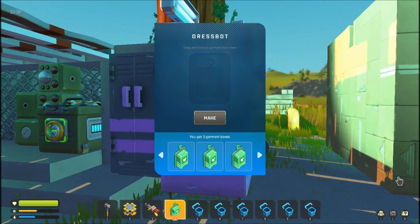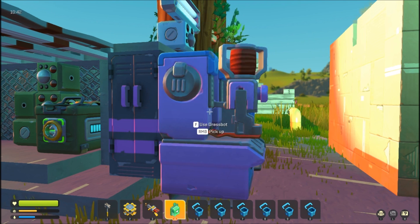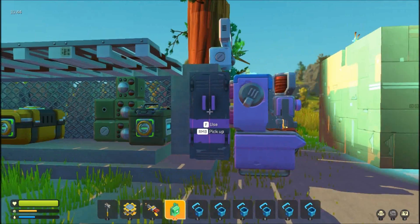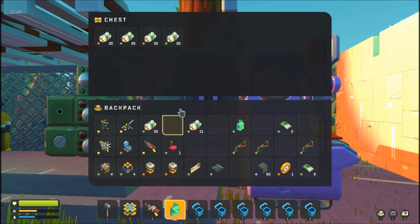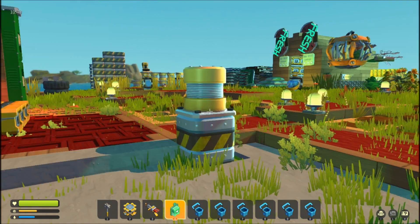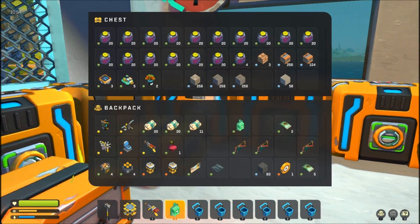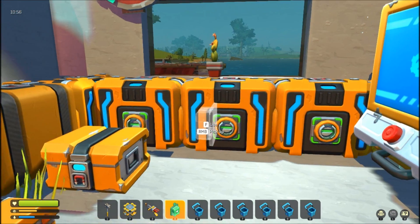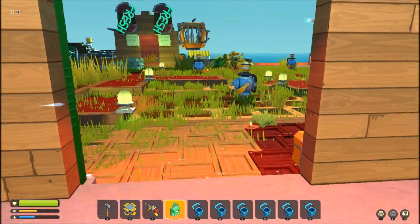I got three garment boxes, so smiles and chuckles here can get started on them. While I was swimming, I picked up all the fuel oil that I could find, so I'll get one guy working on fuel oil. And this is all the glow poop I have right now — 16 glow poop.